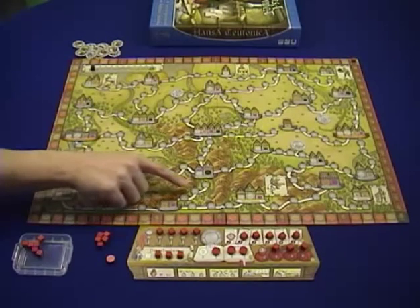Let's go over those six towns and the special abilities that they give. First of all, we will start with the fiercely contested Göttingen.